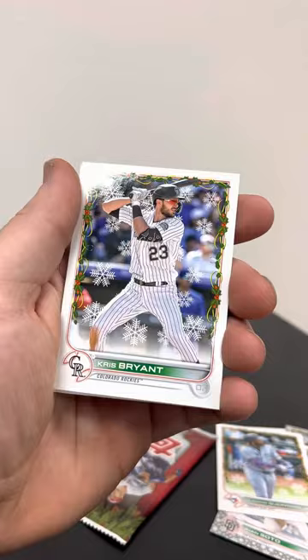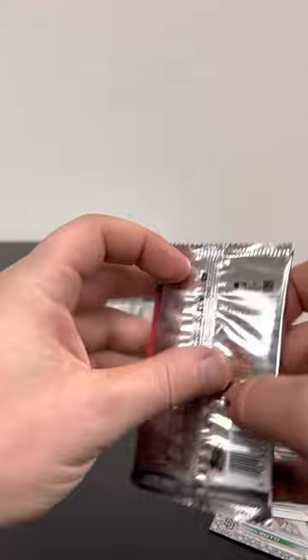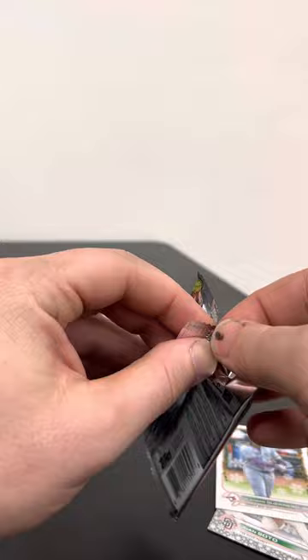Fernando — they got like this wreath going around the card. Chris Bryant. Joe Perez, Salvador Perez — Perez back-to-back — and we're on our last pack here.